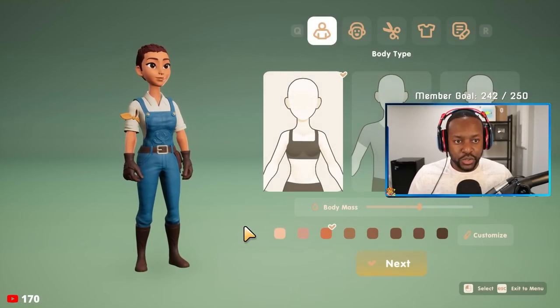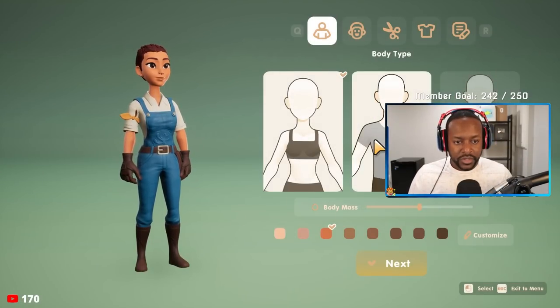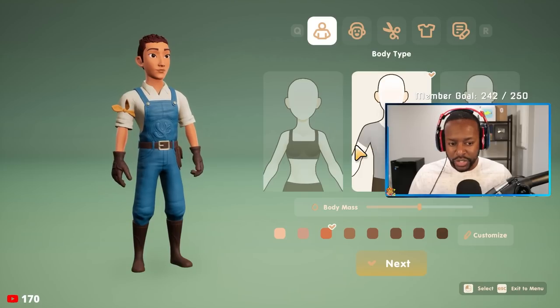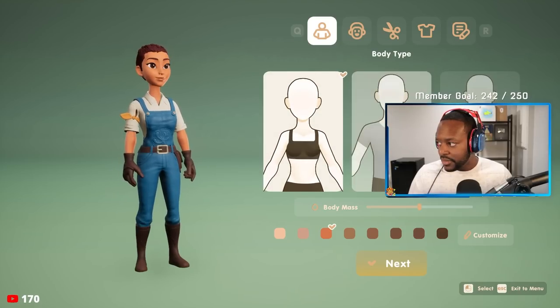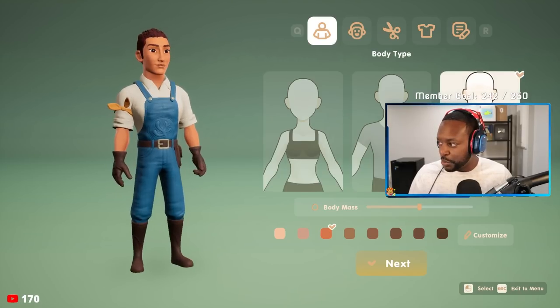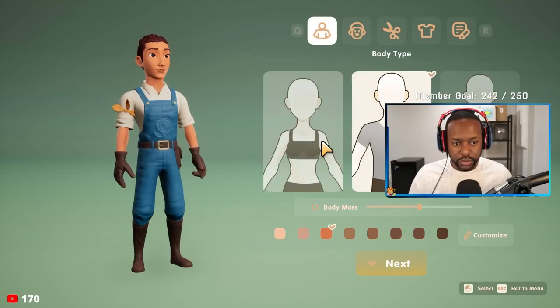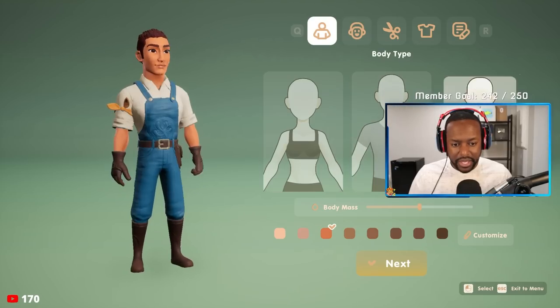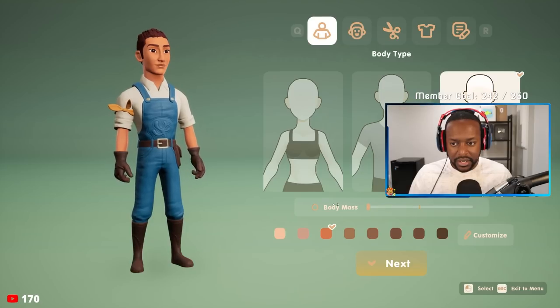Coral Island starts you off by making your own character, so yes, there is a character customizer. There are a few different body types and some default skin tones, which you can further customize if you would like. But here's where I kind of struggled a little bit — I struggled to make a character that actually looked like me. Thankfully, the developers are aware of that and there are some new customizations coming very soon in the next update.